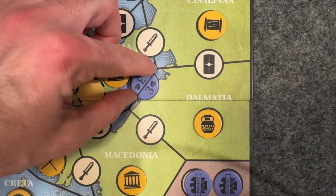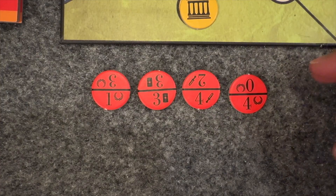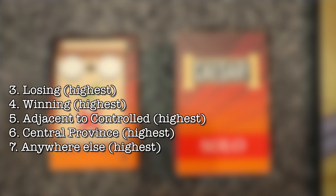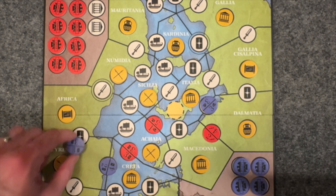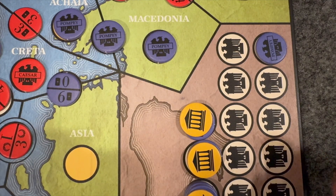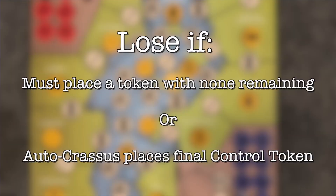Then discard the leftmost token back to his bag. Then it's your turn — place one of your two tokens on the map, then draw a new one. Now it's back to Autocrassus: draw two tokens and put them to the right of the line. He can't close a province yet, but he is losing in a province because we now have influence in Dalmatia, so he'll pick his highest value token that can go in one of the unoccupied spaces bordering Dalmatia. Play continues alternating between you and Autocrassus. When you need to draw a new command tile and none remain, shuffle them and refresh the stack. If at any time you place your final control token on the board or under a senate token, you win. You lose if you must place a token and have none remaining, or if Autocrassus places the last of his control tokens.